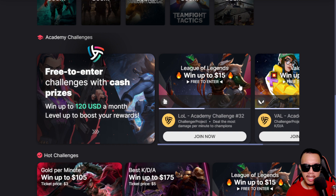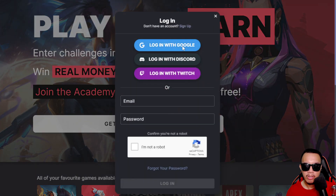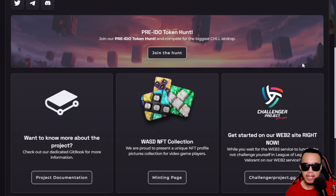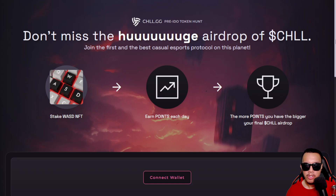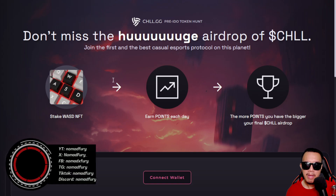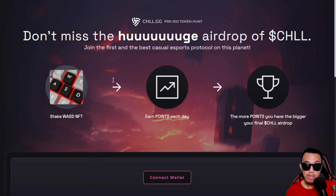The same goes for other games like League of Legends — just completing academy challenges. Here are some hot challenges. You can log in with your Google account, Discord, or Twitch to proceed. If you want to join the hunt, this is the system — remember the WASD NFT I showed you how to mint.